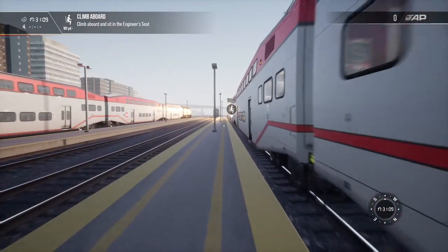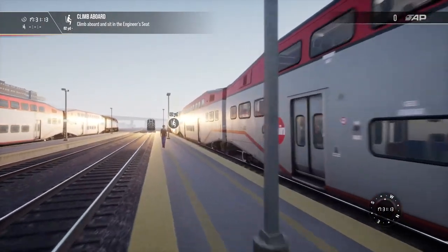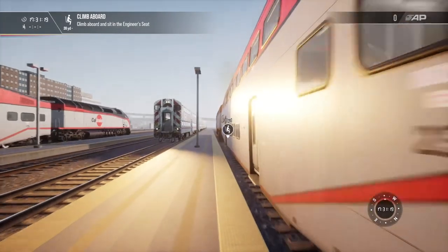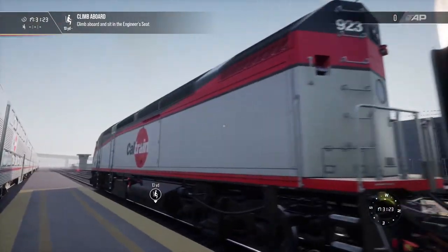We're going to run to the front of the train. Apart from that little hiccup, this is a beautiful loco, beautifully modeled. You can see the California sunshine shining off these carriages, and listen to the sound — it's a beautiful engine purring away.